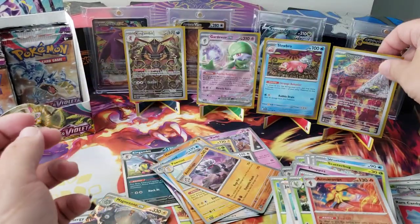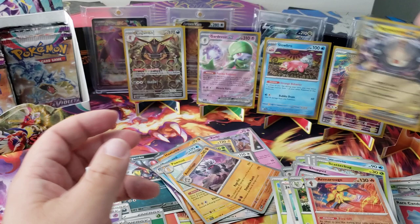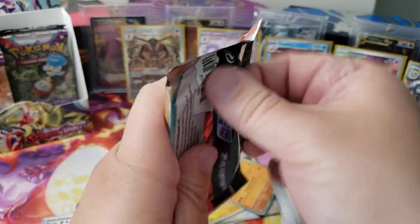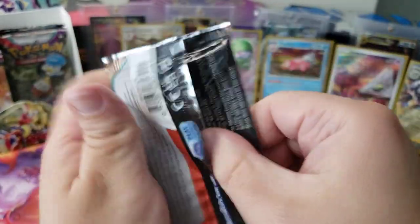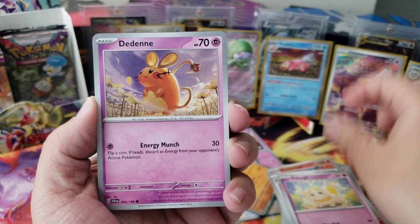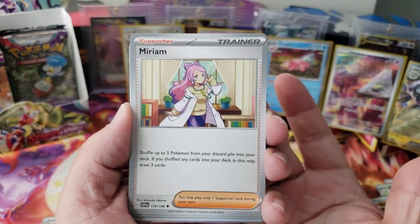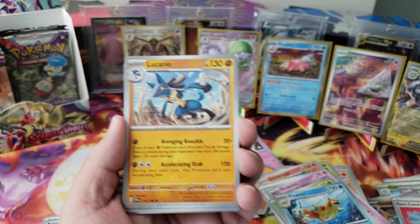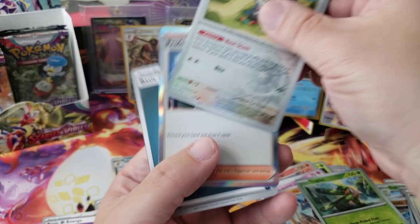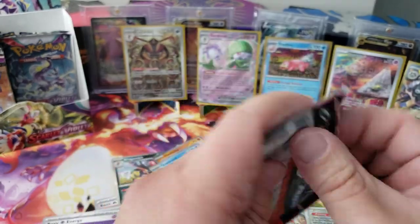We got two EXes — and we already pulled the Scovillain from the ETB a week ago. Rare Candy, Fidough, Pineco, Float Stone, Miriam — there it is! I want either the full art or the special full art. Lucario, Tropius, Scovit, and a Professor's Research. Nicely done — almost done with the first stack.